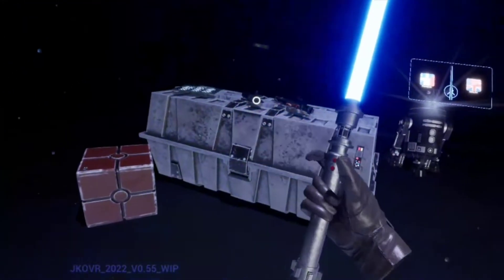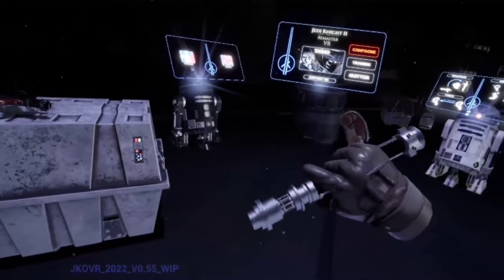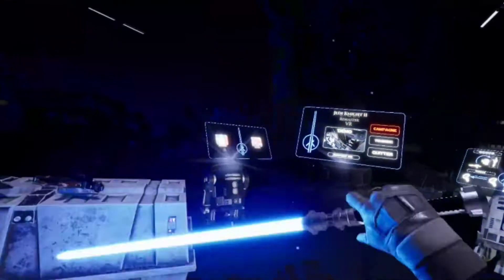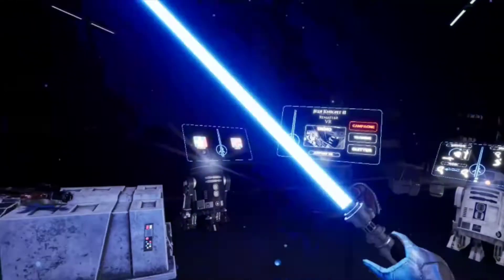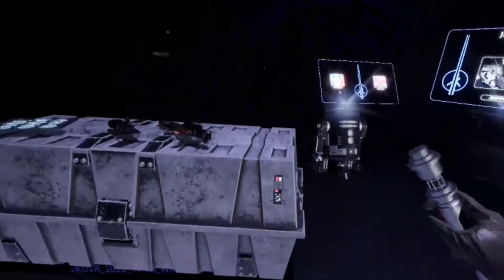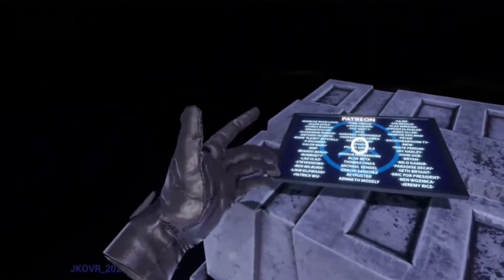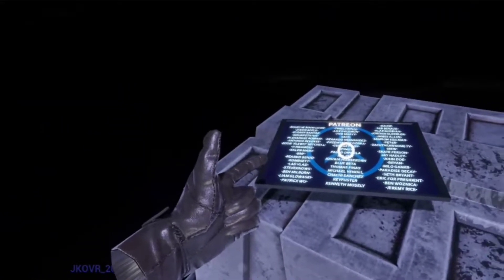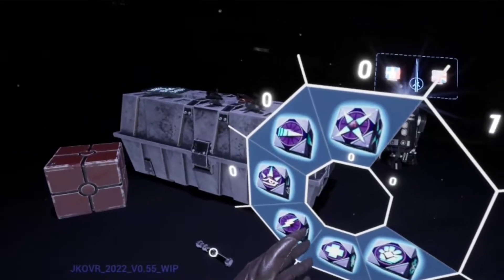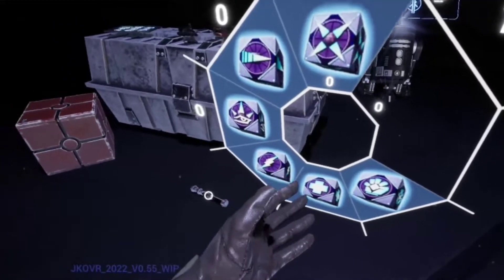The lightsaber has been updated quite a little bit — less clunky — a few little changes that you will be able to see. It still looks freaking awesome though. And if we go over here, right on the list of freaking cool. And as you can see here, if we click Y, we've got a whole new selection of force powers that we can use. How freaking cool is that?